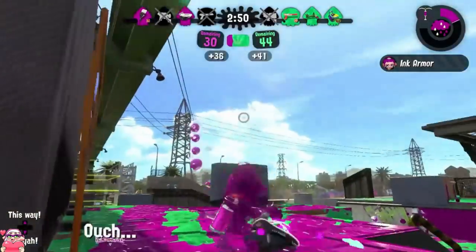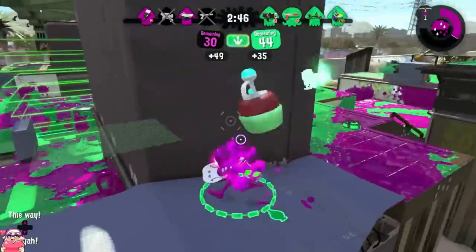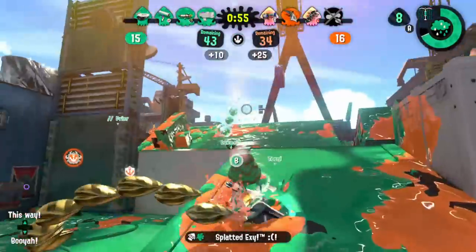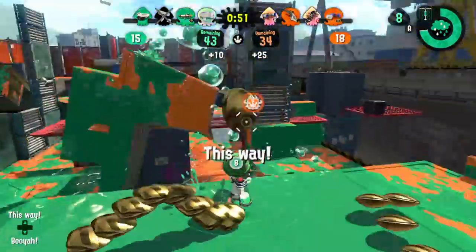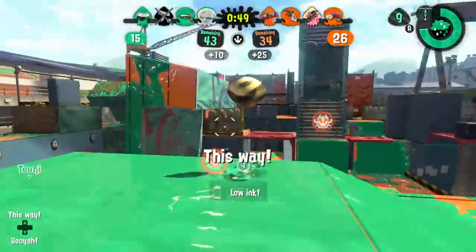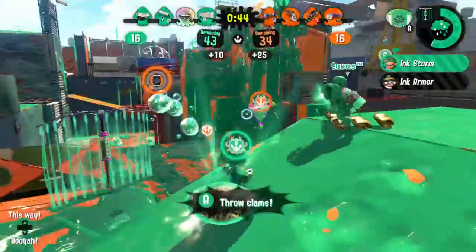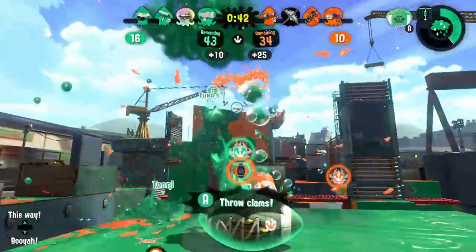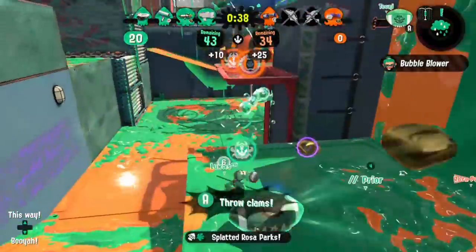Learning what fights to take and how to position will level up your Blob play. Players who like to set up camp in a spot with Blob aren't necessarily wrong though. Since you can't reliably win close range fights, you have to get into positions where you can abuse your range. So, to push up with Blob, you need to learn how to spot checkpoints — places that are safe to push to at the moment and easily defensible. In other words, you're trying to act like a moving fortress.